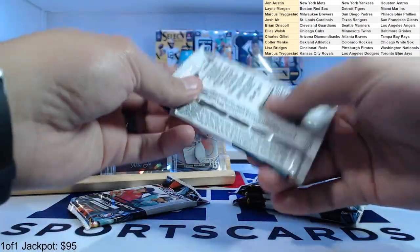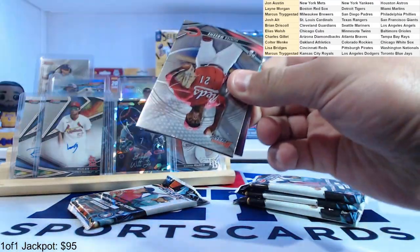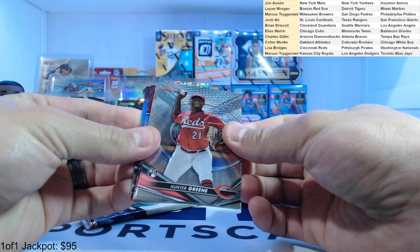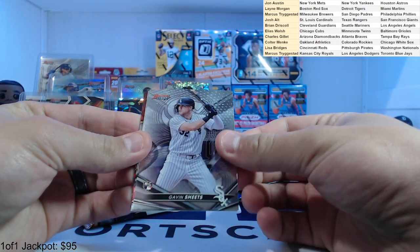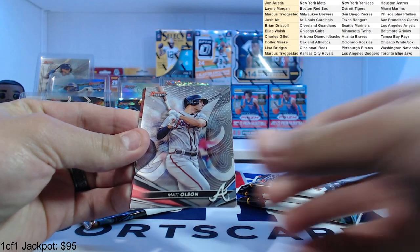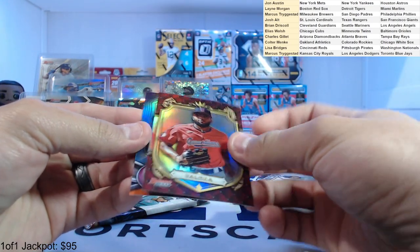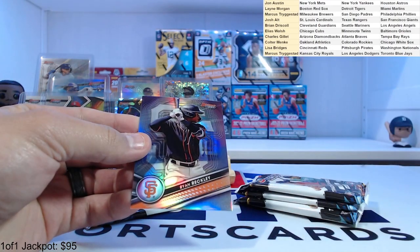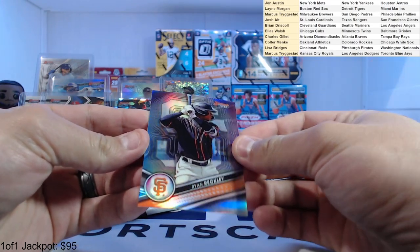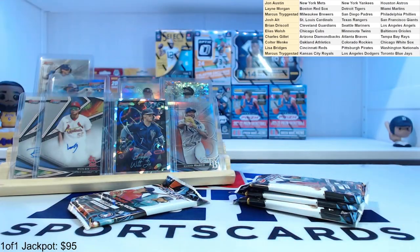Hopefully we get some color auto — at least one. Hunter Green rookie for the Reds, Gavin Sheets rookie, Matt Olson, George Valera Prospective Royalty, and Ryan Ruckley refractor for the Giants.